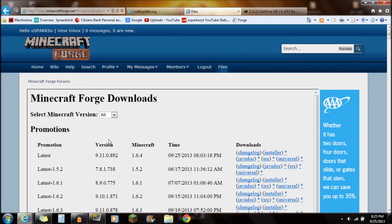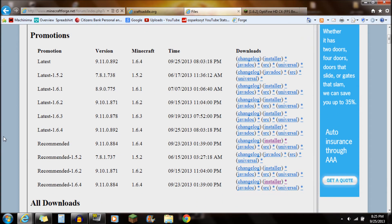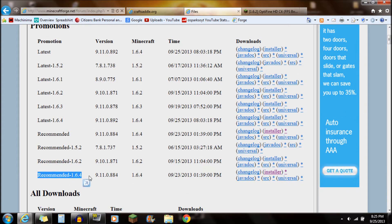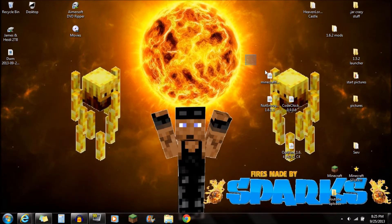The next thing you need to download is Minecraft Forge — it is required for this mod. Go down to the link in the description and it'll say Minecraft Forge. You're going to want to go to the most recent recommended version of 1.6.4, go to the installer, click on the installer, and save that installer right onto the desktop. That's the Minecraft Forge Installer.